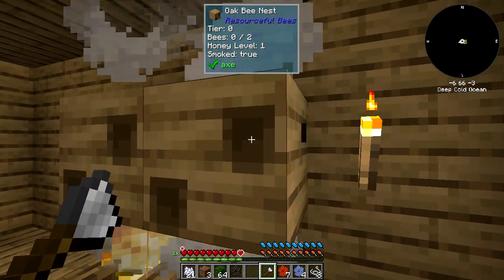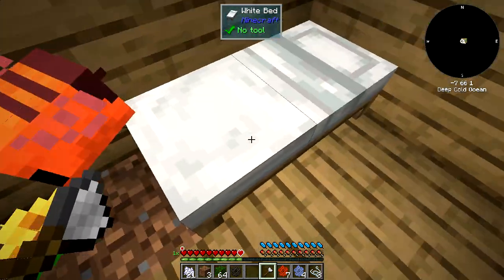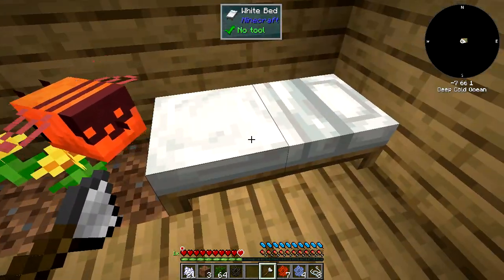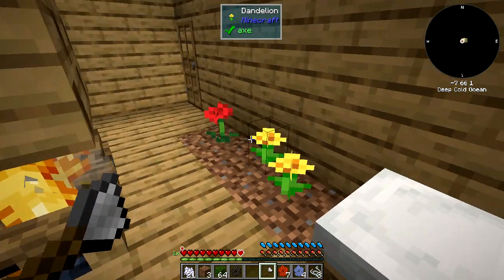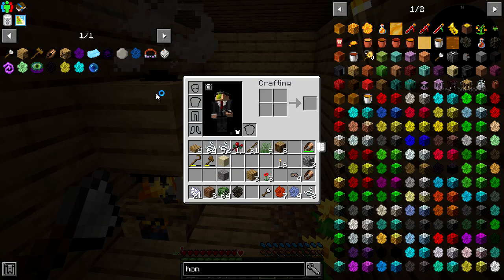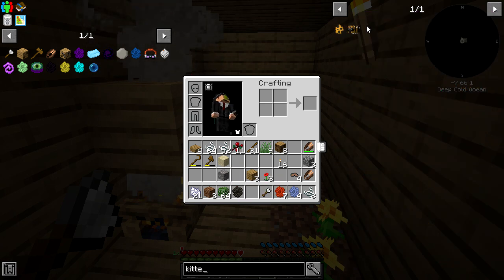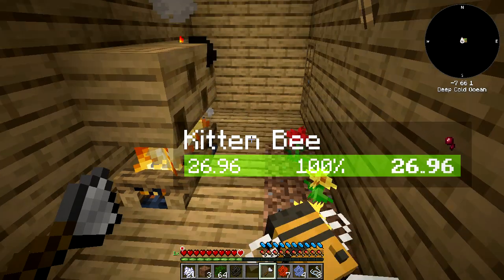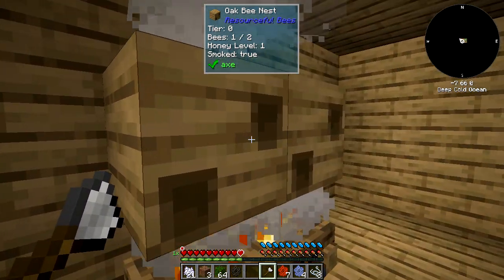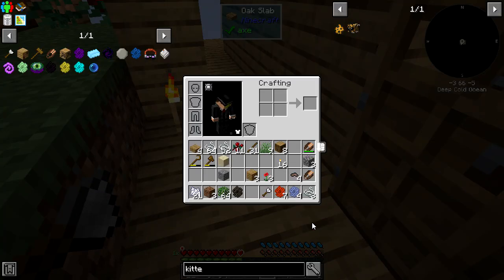I had to make another one because these only hold two bees. I had to put a bed here because that's the flower the kitten bee wants — a bed, which sort of makes sense because cats in Minecraft like beds. The way I found that out: when you right-click on this you don't get the thing — but right-click on here it says 'bed'. So that's what I did. It's going to the bed.